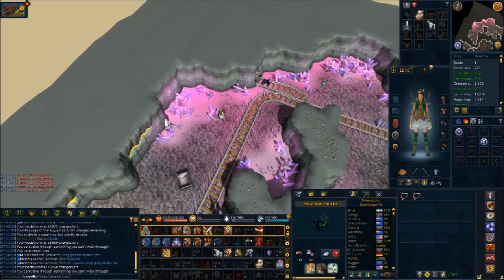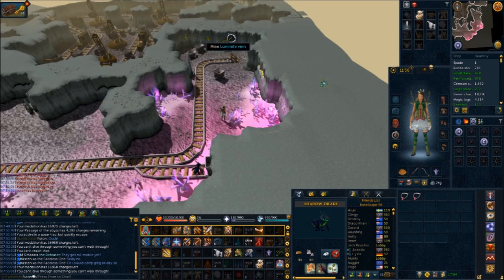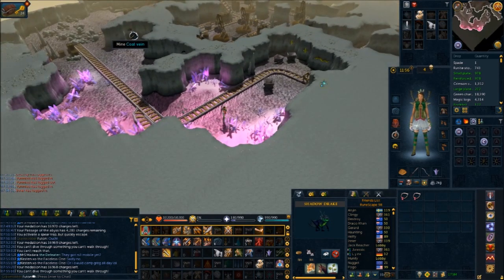You don't need the mushroom, you don't need any of it. You can get down here and actually make use of some of the stuff down here — the Luminite. This isn't actually a bad place for Luminite at all.